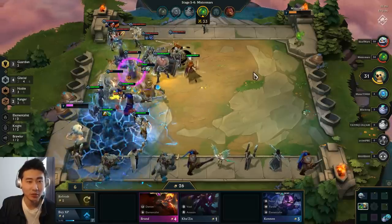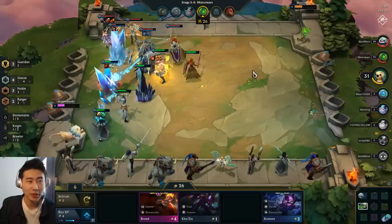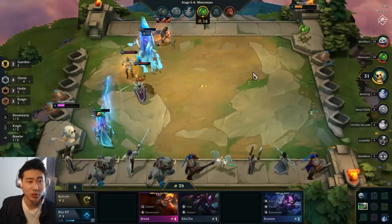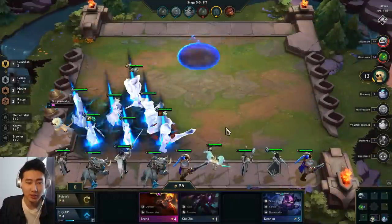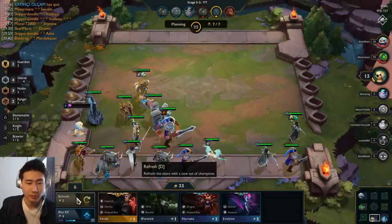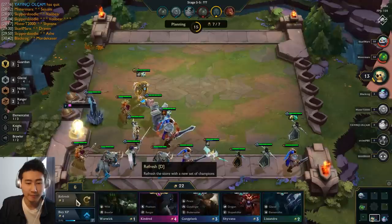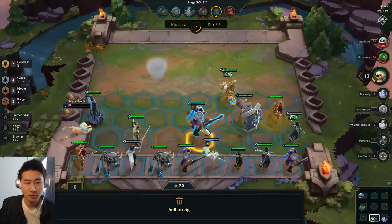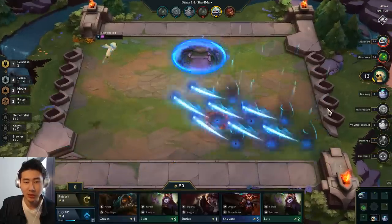This is the guy we won against miraculously — I think we'll beat him again. He has a lot of strong items though — his Ash got another BF Sword, and that Sejuani has Morellos and Chain Vest so she's cutting down health. She's actually going to win here. I've got to reposition — I'm going to put all my units towards the right-hand side. I'm also almost at a three-star Ash, which would be really nice.